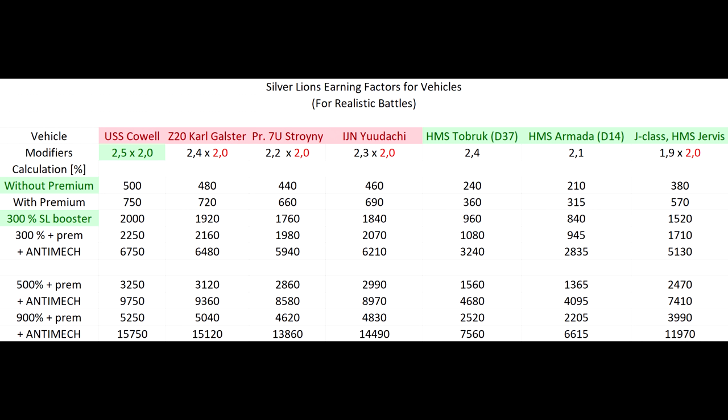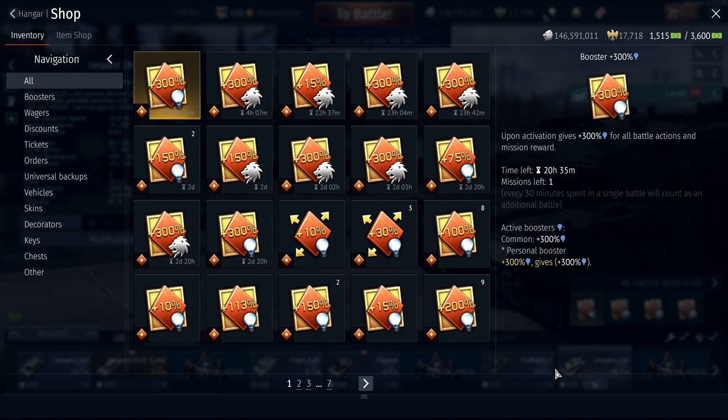The one-million silver lion post-battle result screenshot was actually with the USS Cowell, using a 500% silver lion booster, premium account, the Cowell's premium status, and something called the anti-mech order. Even getting only half that result would still be remarkable. Now the question is how to get those boosters.